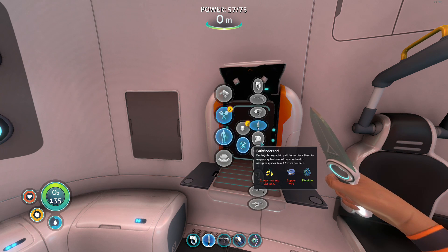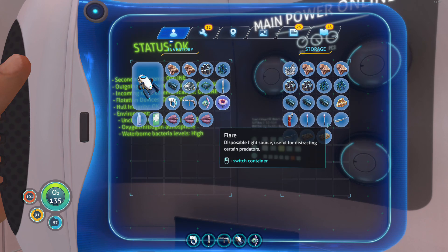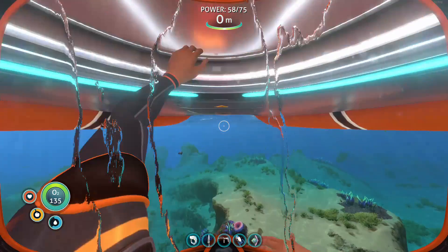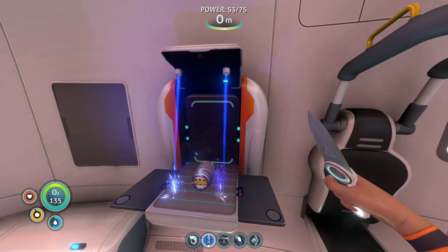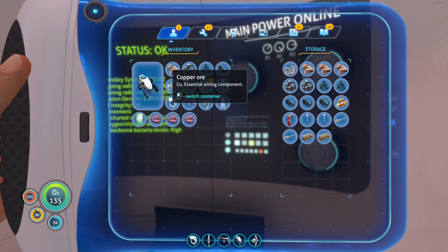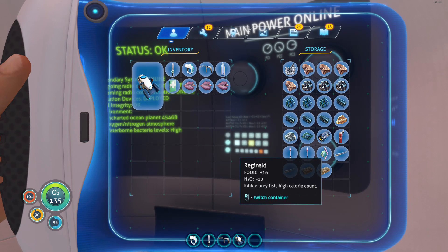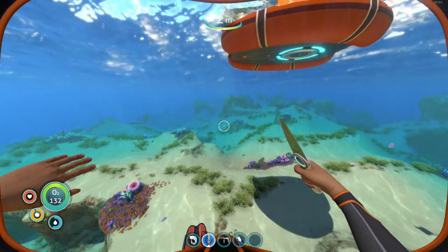Is there anything else we can build right now? Build the battery now. Let's use some of these materials we have in storage to free up some space. There was a battery I needed, right? Nice. Now we're just short one silver. I think I'm going to keep Reginald — he's going to be my pet. I don't know why I just decided that. We need one silver.